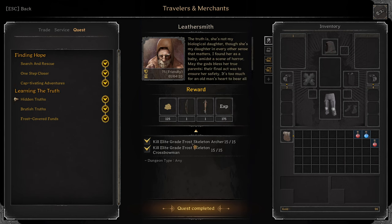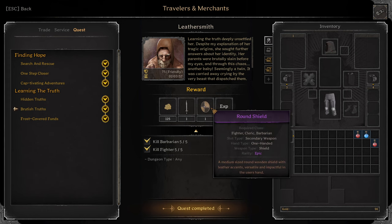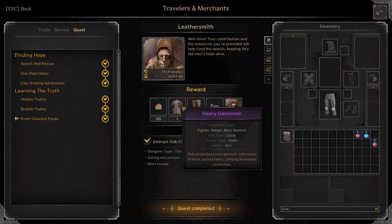Next quest: Hidden Troots. Kill 15 Elite Grade Frost Skeleton Archers and Frost Skeleton Crossbowmen — each of them 15. You'll get an Epic Longbow and Epic Windlass Crossbow. Next: Brutish Troots. Kill 5 Barbarians and 5 Fighters in any dungeon. I think previously it was Goblin Caves. You'll get Epic Falchion, Epic Ground Shield. Last quest: interact with 15 Oak Chests in the Ice Caves in one session and you must survive. You'll get Epic Heavy Boots and Epic Heavy Gambison.